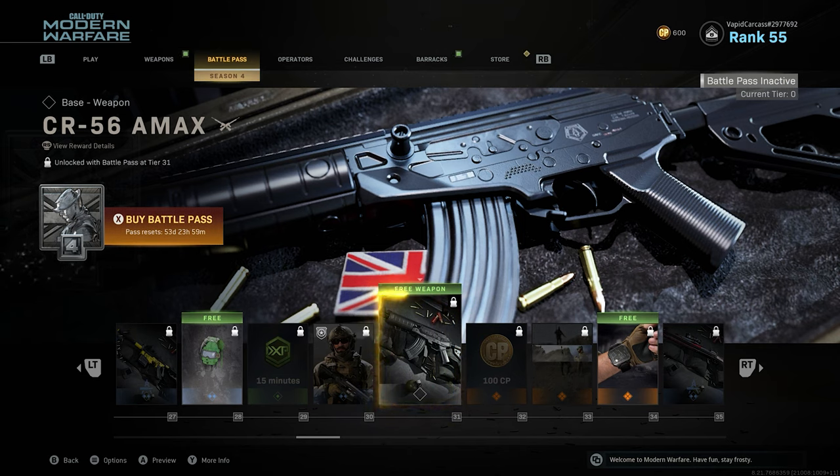Hopefully this weapon is not overpowered because it looks really overpowered. As for weapons inside of the battle pass, this is really all you get — the CR56A Max and the Fennec. Everything else in the battle pass is strictly cosmetic.